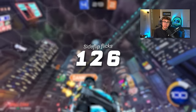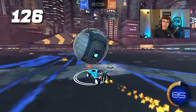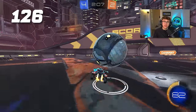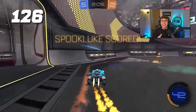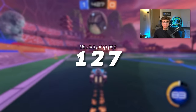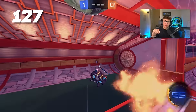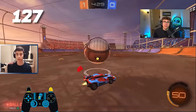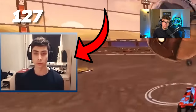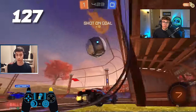Tip 126: get good at the side flip flick specifically. Front flip flicks are great, but side flip flicks give you that direction change so you can put the ball to the side and above your opponent. Tip 127: don't underestimate the basic double jump pop. Sometimes all you need is to just pop the ball a little bit up above your opponent — you can use the double jump pop all the way through grand champ to beat players.